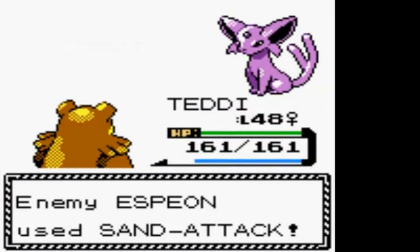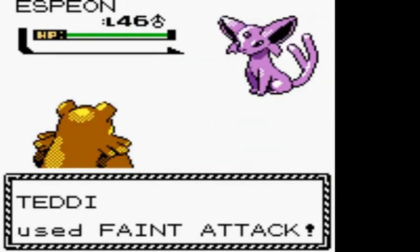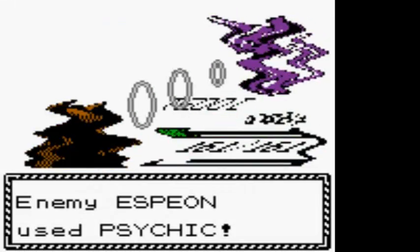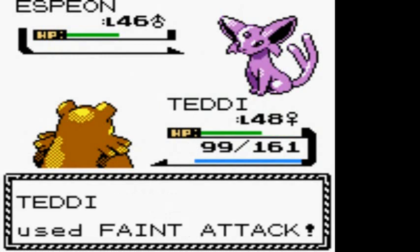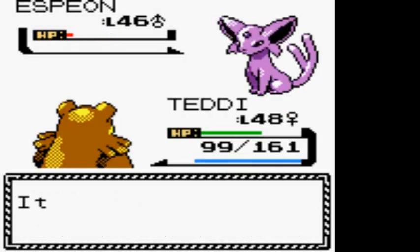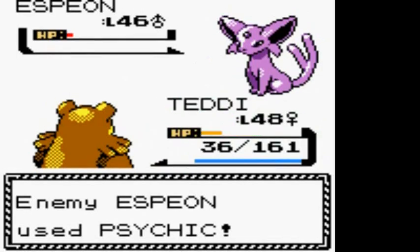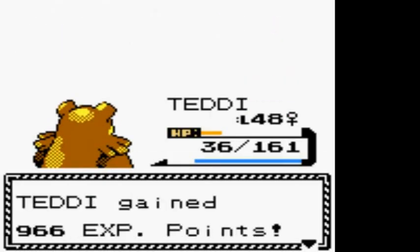I'm going with Feint Attack. Espeon is a little faster than my Pokemon, but luckily Feint Attack does not miss at all, so I could use Teddy on every single one of these battles. Look at that Psychic attack - it's pretty strong, took a huge chunk out of my Teddy. Going with Return - please do not faint. You didn't faint! Return attack connects, and Teddy grows to level 49. Go 49ers!